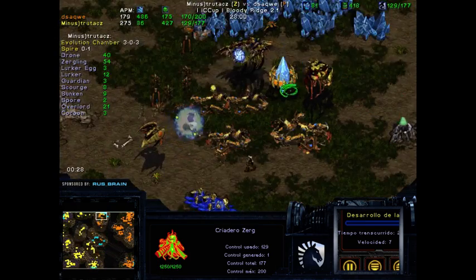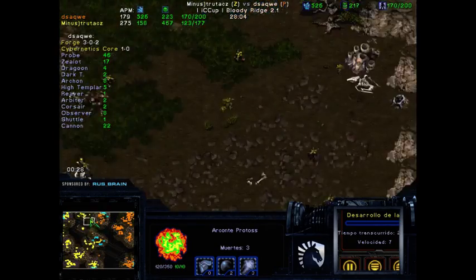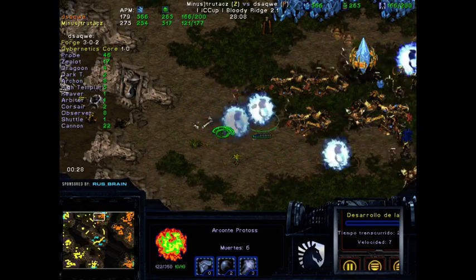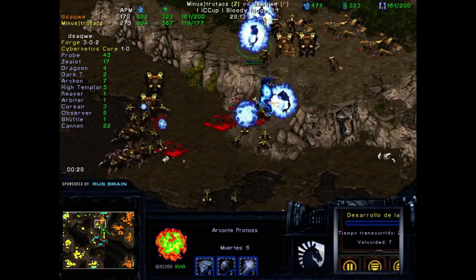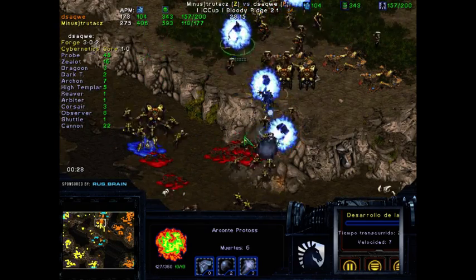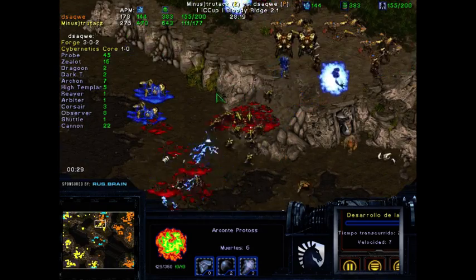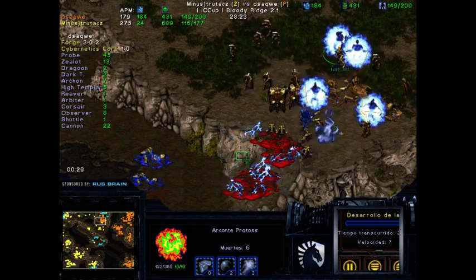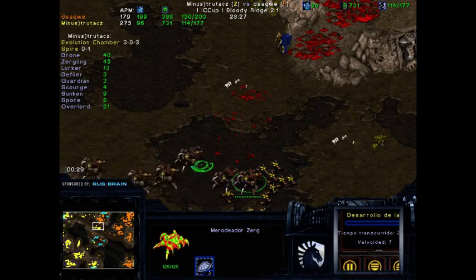Both players know they're not doing their best in this situation. The Arbiter falls to Scourges. The Zealot army trying to kill the Zerg on high ground? That's not a good idea — you don't want to go up a ramp. Yeah, that's why not. You really don't want to do that, trutacz. The Nexus is going to be built again, and some extra Guardians are coming up. You want to snipe units with the Guardians while you can't send ground units right away.